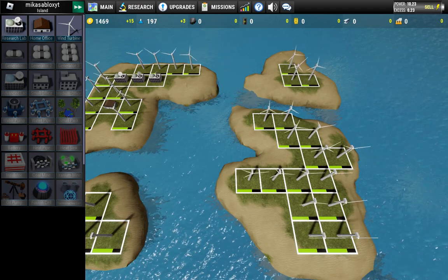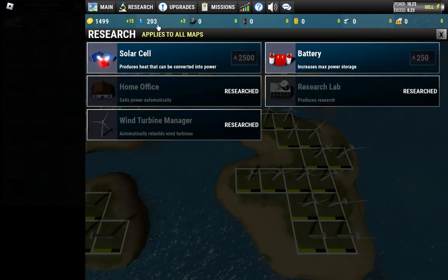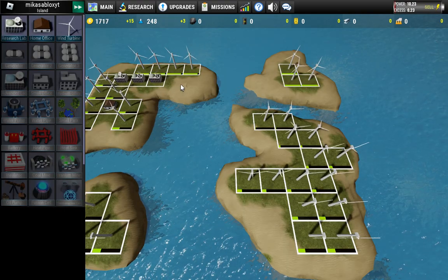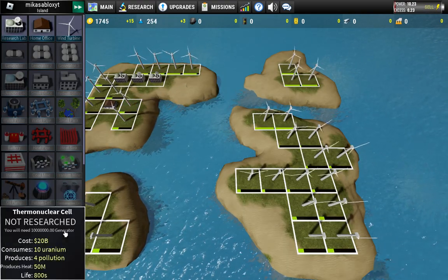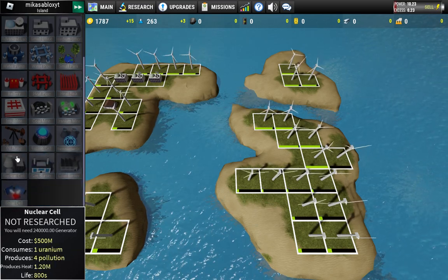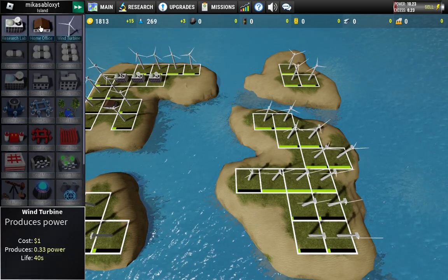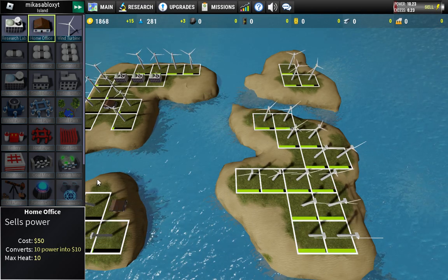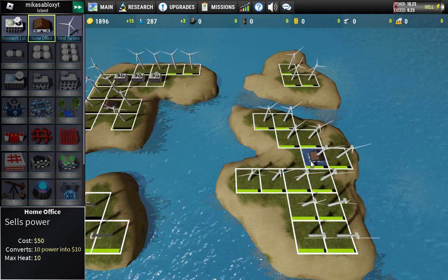In research we need to produce heat that can convert into power, and increase max power. Where is the manager research? One turbine manager automatically rebuilds one turbine. What are you doing? When will you rebuild? Where is home office and what does it do? I think I should place all of these on the available spots.